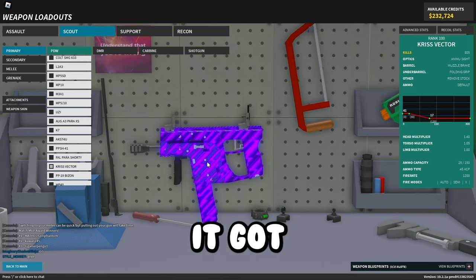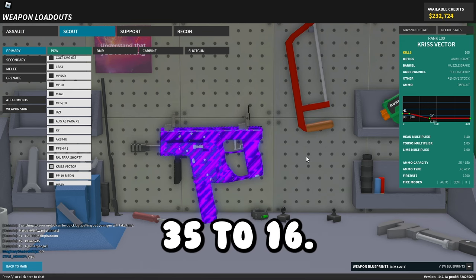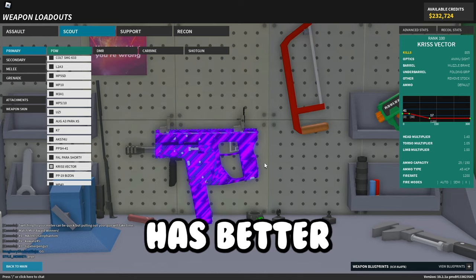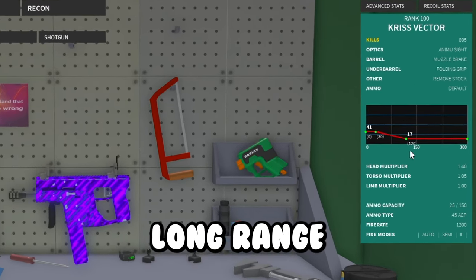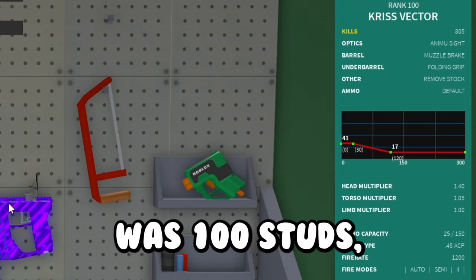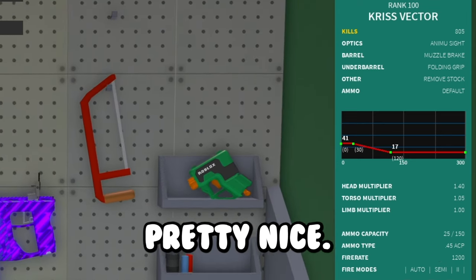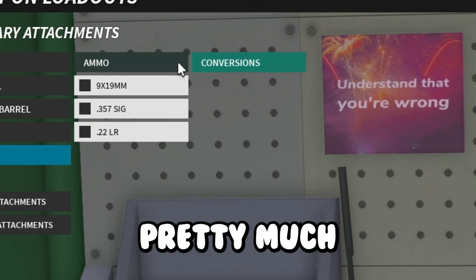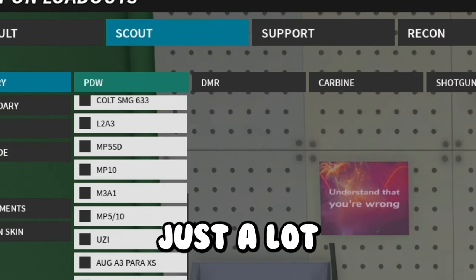The Criss Vector is pretty good — it got increased damages to 41–17 from 35–16, with better long range performance going out to 120 studs from 100. It now has a torso multiplier of 1.5, which is pretty nice. Pretty much all the conversions got reworked too, so I'll have to cover that in another video since there's a lot to cover.